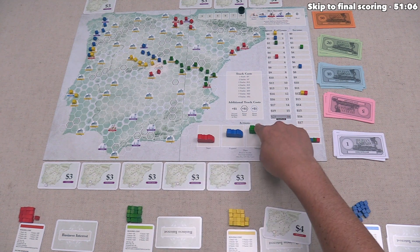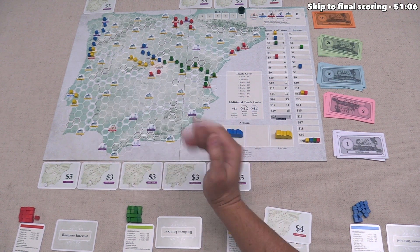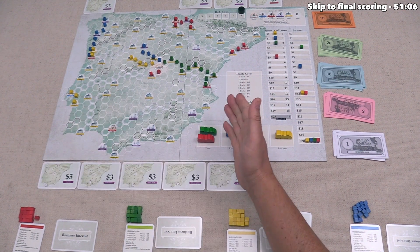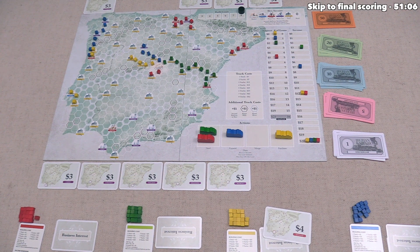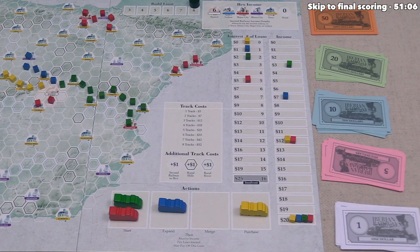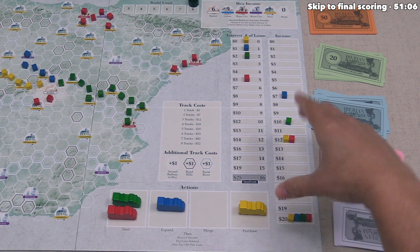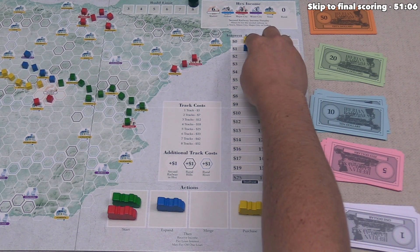Green sees yellow angling toward Seville and decides to get there first. They start a new rail line, placing four cubes connecting Seville to Cádiz. Seville gives four income and Cádiz gives three — seven more income, bringing green from twenty-three up to thirty. Four cubes cost eighteen money, which they can afford. They take thirty income, pay two interest — twenty-eight — then pay off one loan for six, ending with twenty-two money.